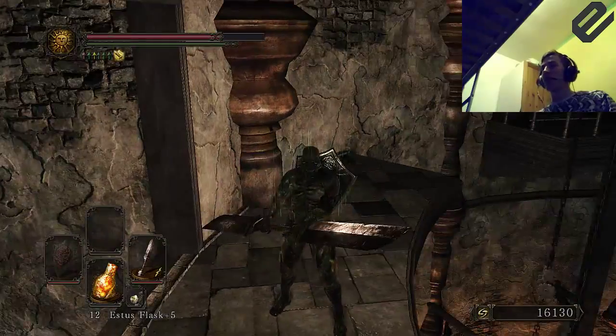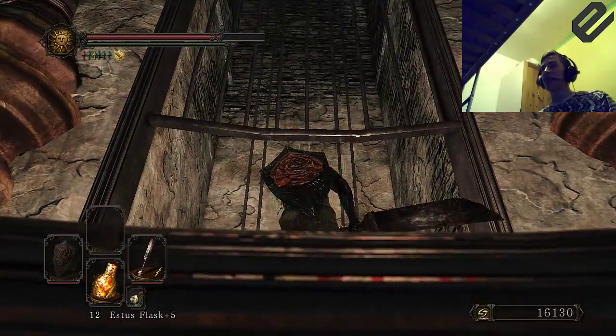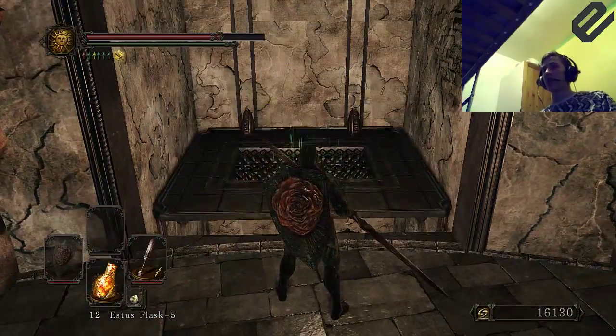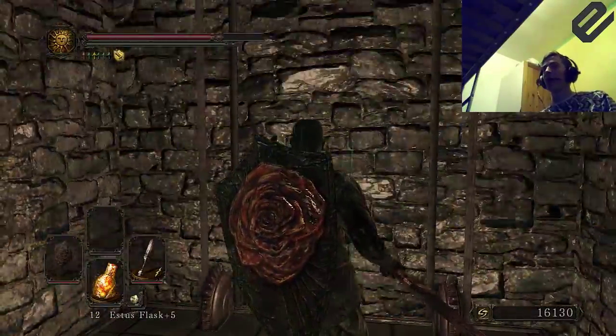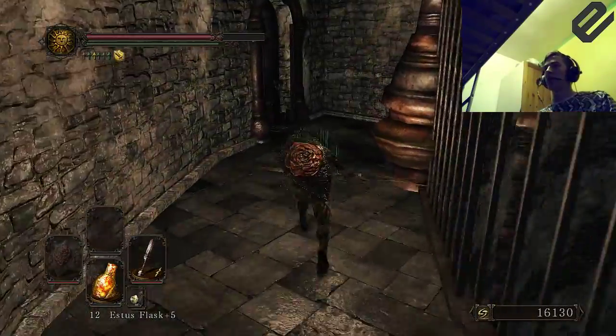I can't exactly remember where I found it, but you go to the top of here, get off at the top, and then wait for this lift to eventually arrive. You go up here. Now there are a few items around here if you're up for exploring, but I'm not going to be showcasing items now.